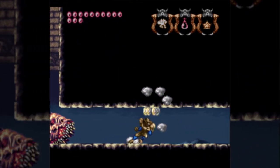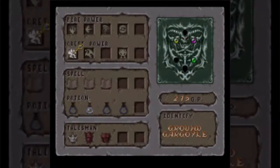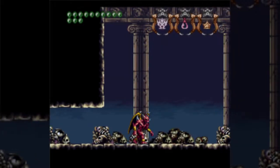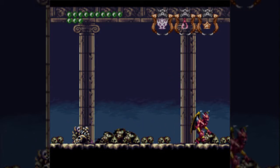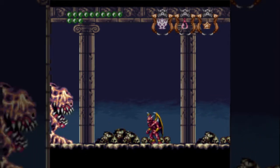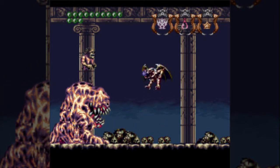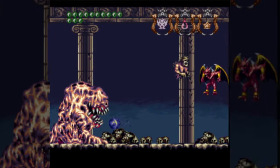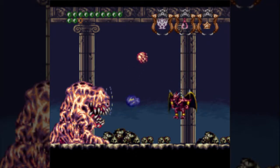Oh hi! The next boss fight is the Crawler, and you want to run away from this thing, because I'm not sure if it's an instant kill at this point, but it'll certainly do a lot of damage. Then I recommend getting out Legendary Gargoyle form. I believe the Crawler is mostly invulnerable to attacks, except for when he shows his eyeball. At which point, you obviously shoot the eyeball — you've all played video games, you know you have to do this stuff.